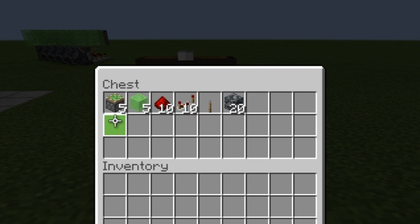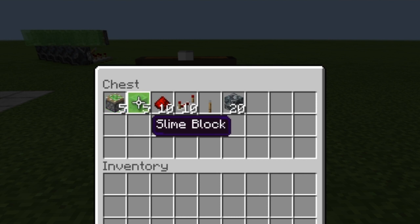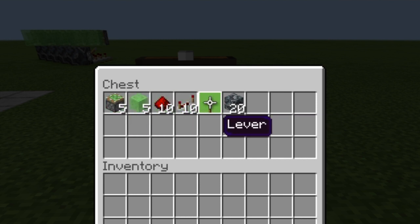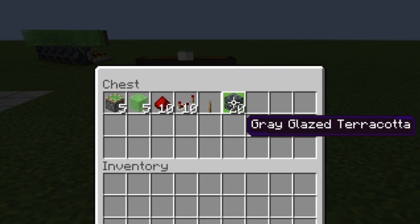The materials required for this build are very few, as you can see in this chest right here. You're going to need, of course, your five sticky pistons. We'll use five slime blocks, but you could replace these with honey blocks as well. It's going to take about ten redstone dust, ten repeaters. I'm using one lever to power this thing, but realistically you can power it however you want — just send in a redstone signal via whatever means you choose. For the model with the redstone above the pistons, we're going to need about 20 glazed terracotta. Of course, if you were building it in the reverse with all the redstone below the pistons, you wouldn't need this many — actually, five would do.